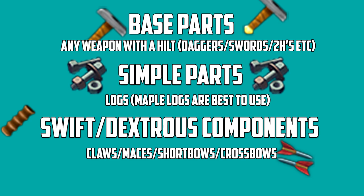Base parts: any weapon with a hilt will give you base parts — daggers, swords, 2-handers, spears, halberds, it doesn't matter. In the shop run you'll see me showing you a shop which has an enormous stock of swords, weapons, mazes and that kind of stuff, and that's how you get them cheap. If that's not enough for you in a day, you can buy them from the Grand Exchange. Mithril and Adamant will do best for your investment of money.